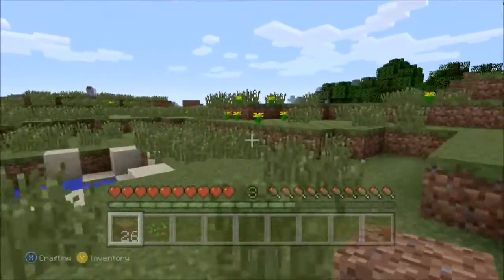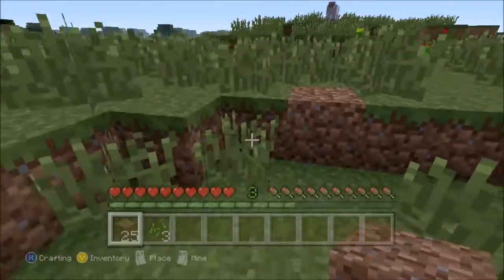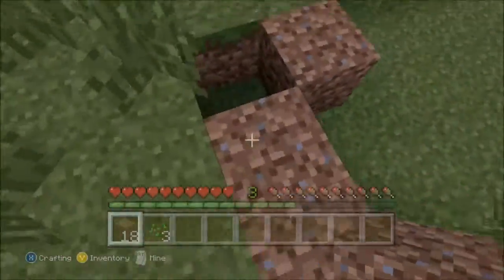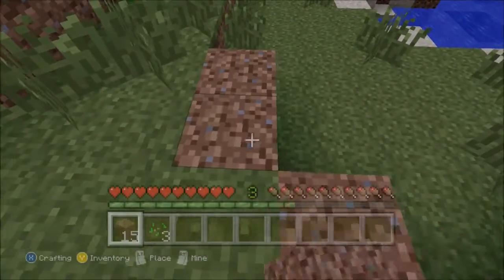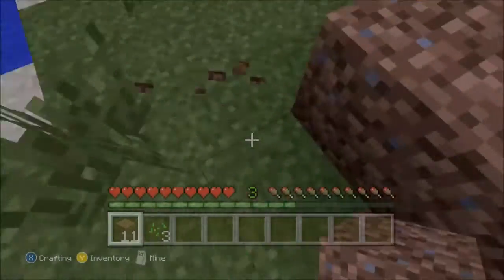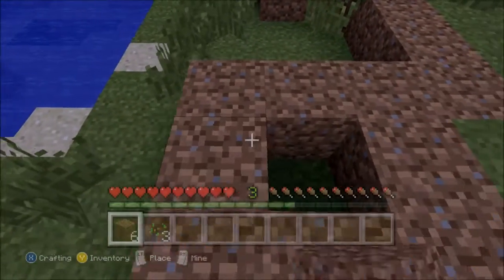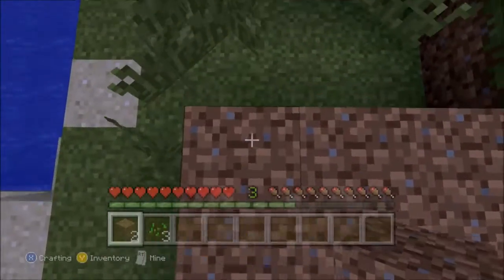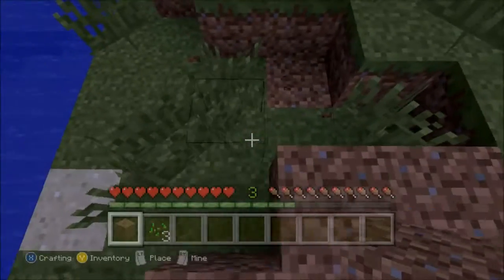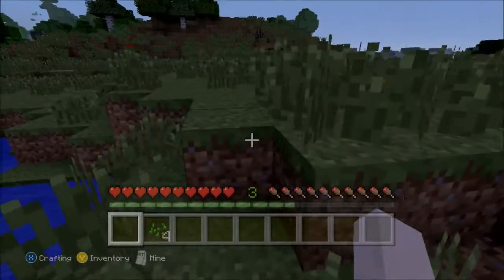Okay so my plan over here — the reason I'm pulling all the weeds is because I want some wheat seeds. And I'm starting to flatten this out a little bit because the idea is to make like a little farm. I don't know if I completed it yet, but I'll start flattening the ground out. I'll move this little bit of dirt over here, and this little bit of dirt.